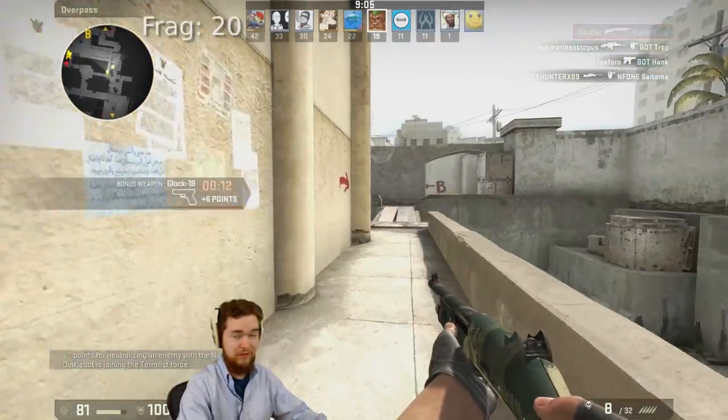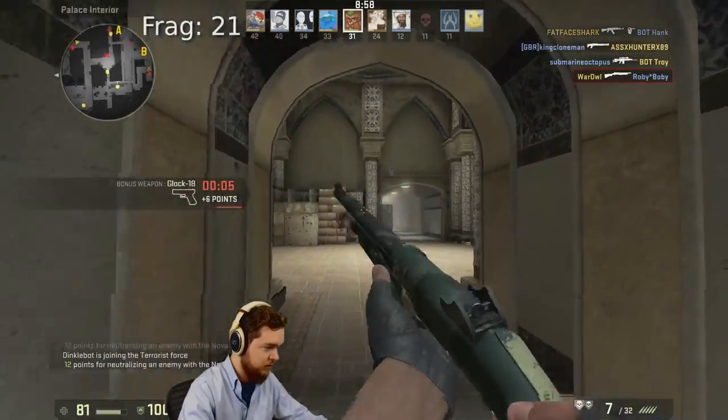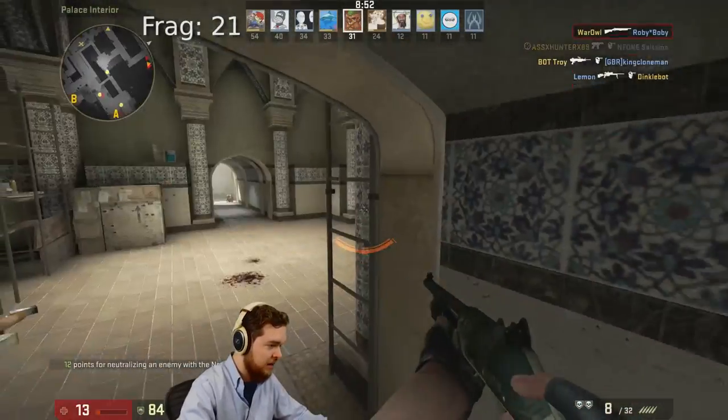Why is it called Dust 2? What do you mean, there's a Dust 1? I forgot this map existed, and you know what — there's a reason for that. I need four more kills, then we can get the heck out of here!